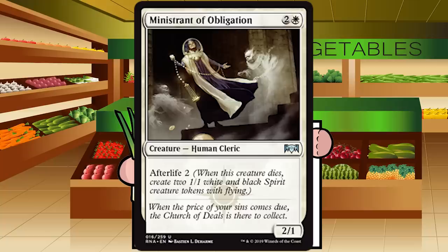Ministrant of Obligation is two and a white for a creature — Human Cleric at uncommon. She's a 2/1 with Afterlife 2. She's a slightly expensive piker but still probably okay in an aggro deck, and when she dies your opponent might not want to block you — you get two 1/1 flyers. C+ for Ministrant of Obligation — mid-pack pickup, and you'll want as many as you can in every white deck.